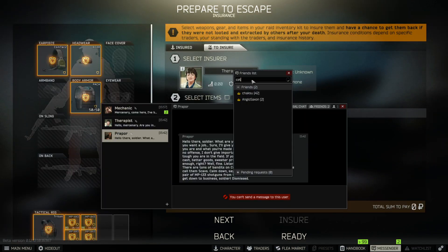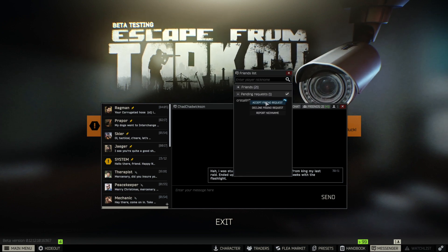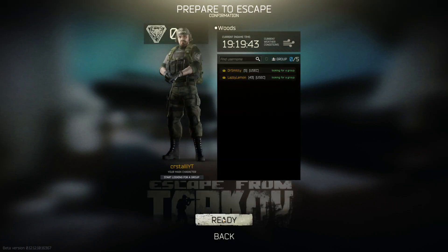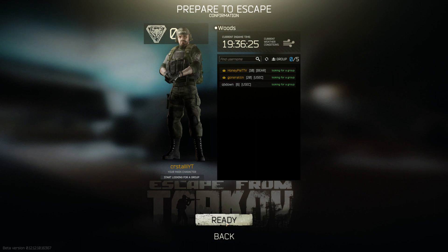If you have friends to invite to the raid and you haven't sent them a friend request yet, you could do so like this. On their side, they'll accept like this and they should show up here. Alternatively, you can have them start searching for a group if you don't want to go through the effort. Click on them, invite them to the party, and when they accept you should see your character and their character next to each other.